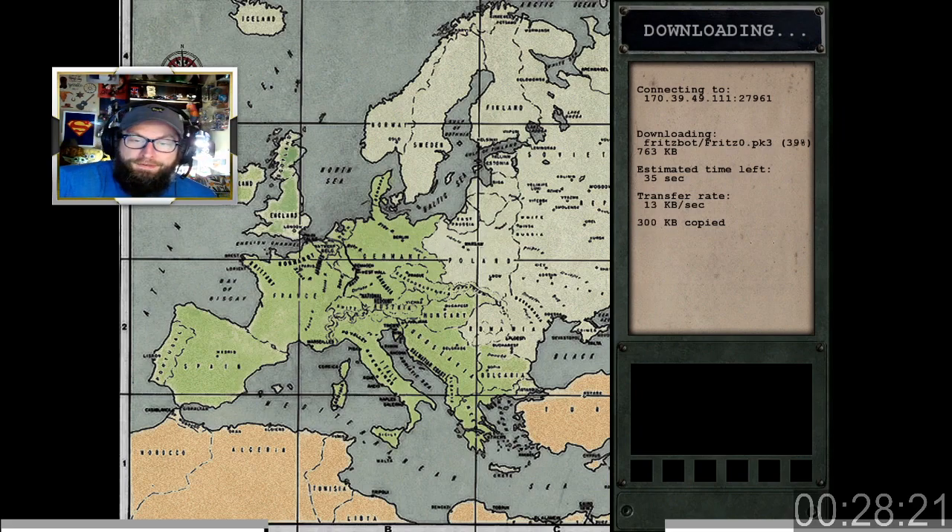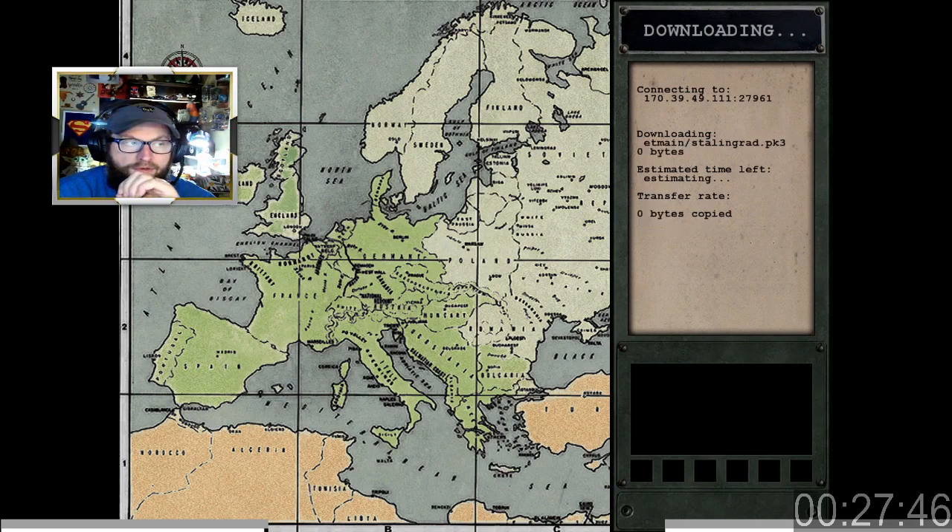It's currently downloading fritzbots — fritz0.pkg — remember those? PK3, sorry — they were Quake 3 pack files if I remember rightly. This game is based on the Quake 3 engine. The reason I downloaded this is there's apparently a mod on Steam, an Enemy Territory mod with great reviews, where you can play through a campaign.